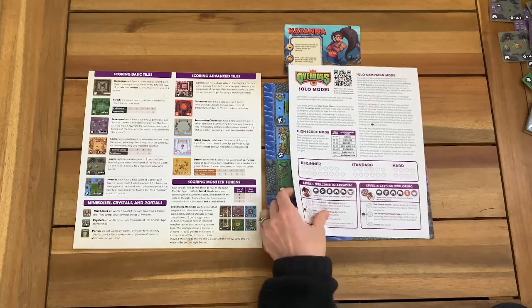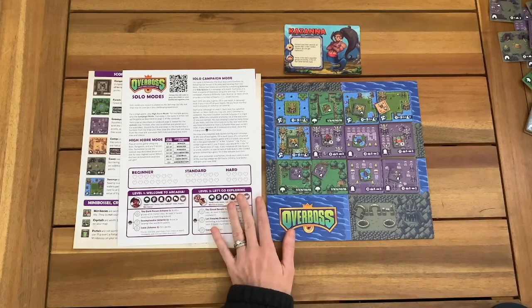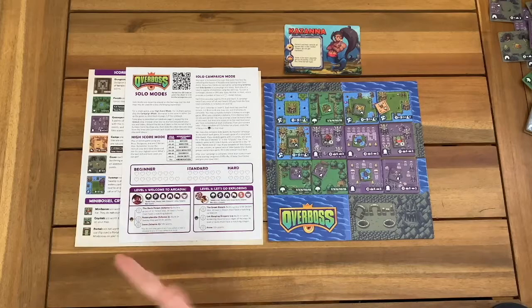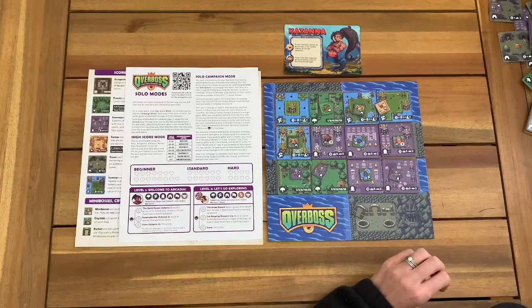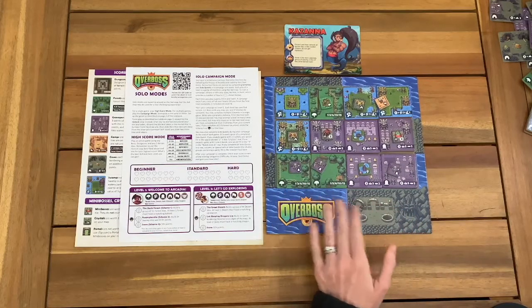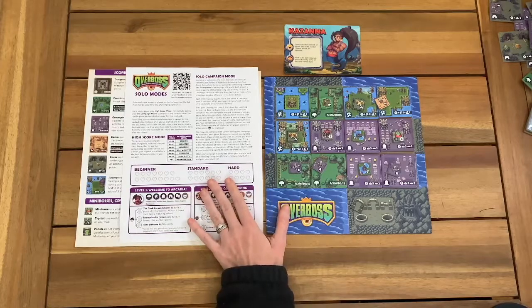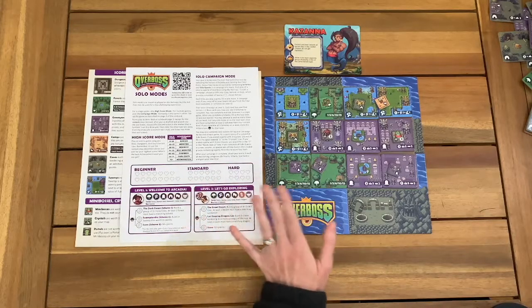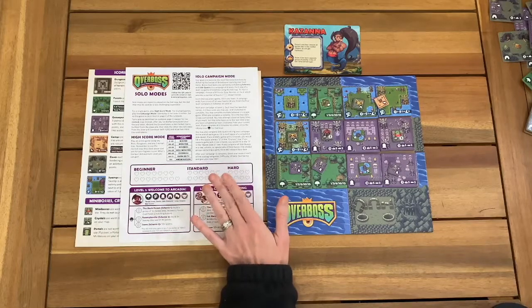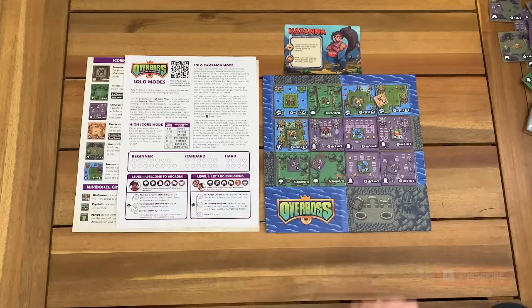I hope that gave you a great overview of how Overboss works. I really enjoy this game — there's so much variety, and the solo campaign mode is really fun. It makes me feel like I'm playing a video game. If you own it and you've played the solo mode, please let me know in the comments. Let me know what other tile-laying games you enjoy to play solo. It can play up to five people, which is kind of unique for tile-laying games — Cascadia also plays five, Calico is four. We really enjoy these as a family, and I love when there's a solo variant that goes along with it. Please give it a thumbs up and be sure to subscribe — I'll see you guys later.